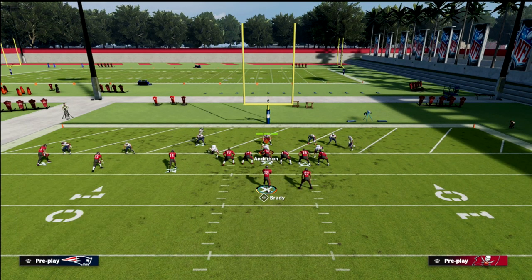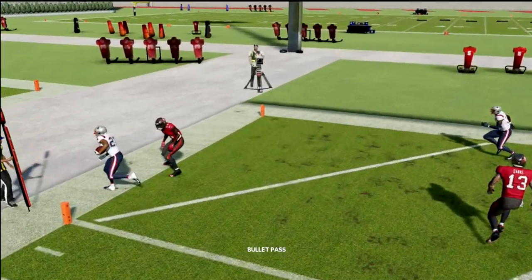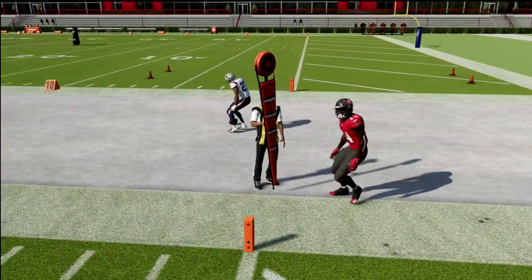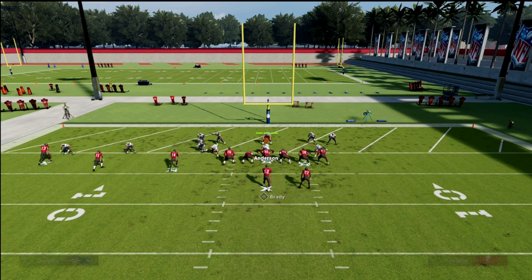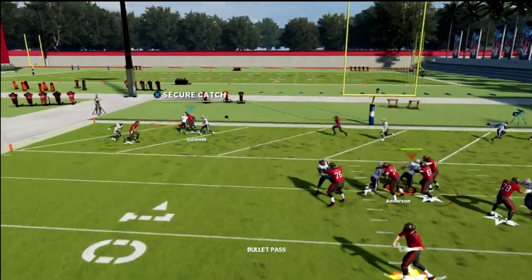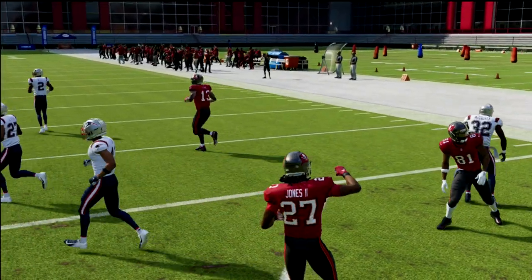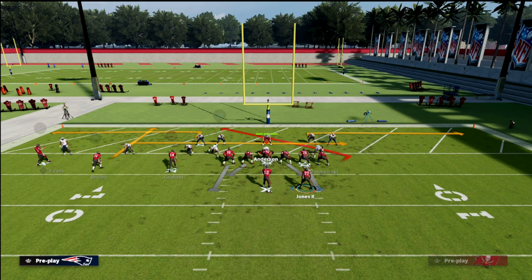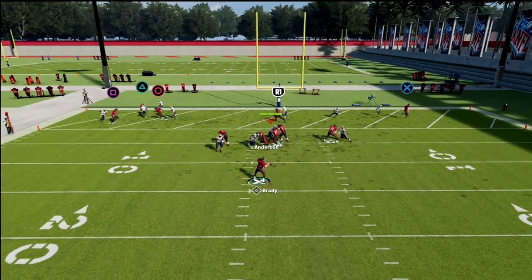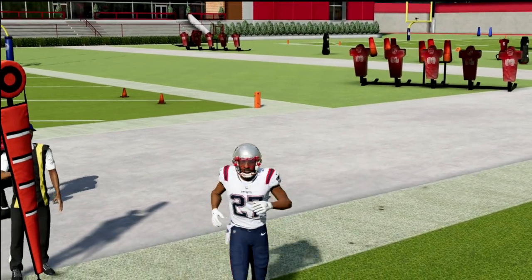If you get man coverage, if this guy's deep out elite, he'll still get open — you just have to learn how to time it. You don't get a lot of man coverage because of how much people call slants inside the red zone. On cover two man, you can hit your tight end or your running back — there are other routes on the play. Once he starts to flatten his out route, that's when you throw outside pass lead, and it'll be open almost every time.